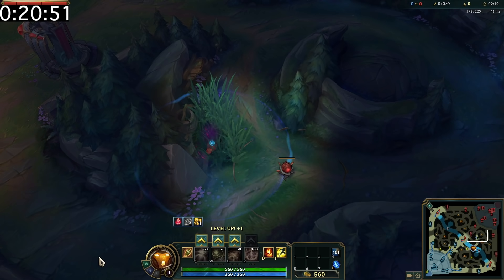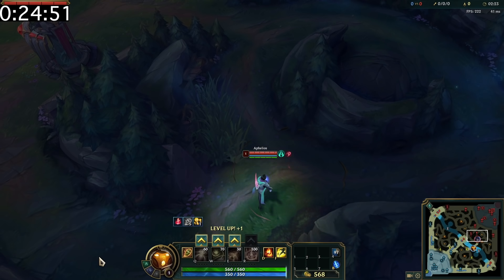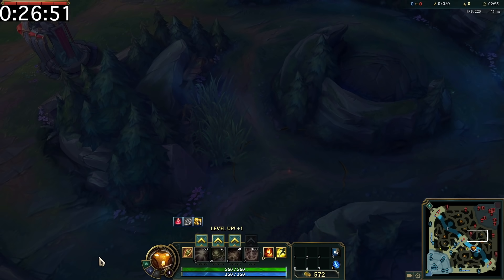If a Ghost Poros sees an enemy champion, it'll give you an alert ping. Additionally, Ghost Poros will even run away from an invisible champion and ping you as well.